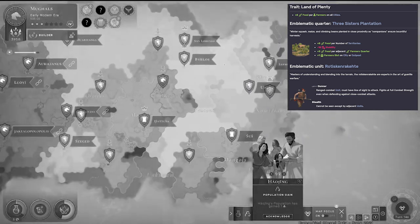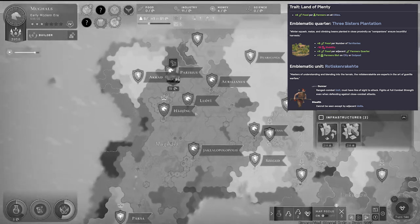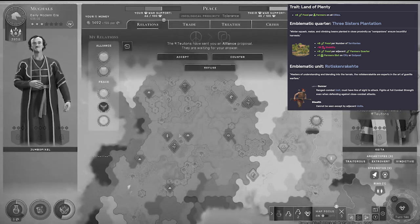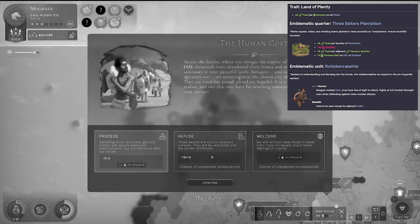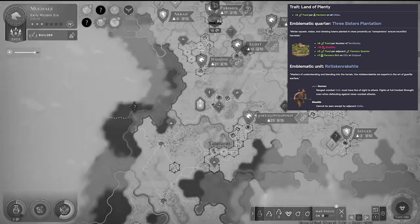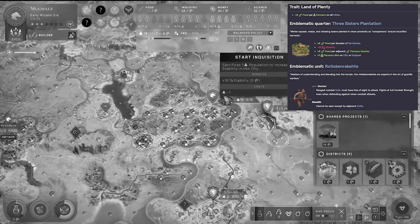Their emblematic quarter, the Three Sisters Plantation, also provides a huge amount of food. At the cost of minus 10 stability, you receive an additional farmer's slot on your cities or outposts, plus three food per adjacent farmer's quarter — nice adjacency bonus — and a flat plus five food per number of territories you control. So you can see that shifting from an expansionist empire into these guys is a really great way to build up quickly. Their emblematic unit is a gunner unit with stealth — nothing huge to write home about — 41 strength, six movement and four range.